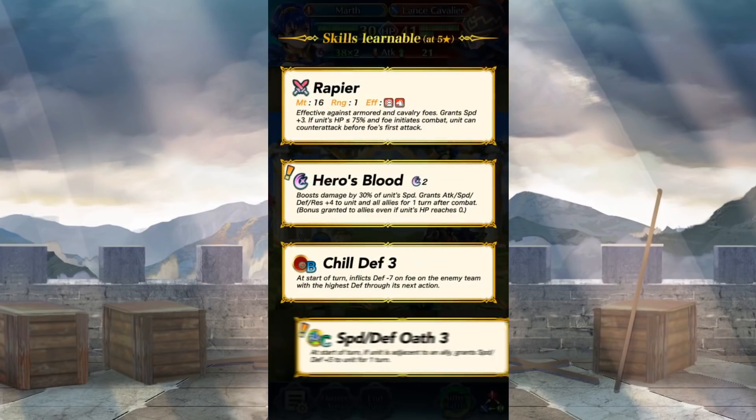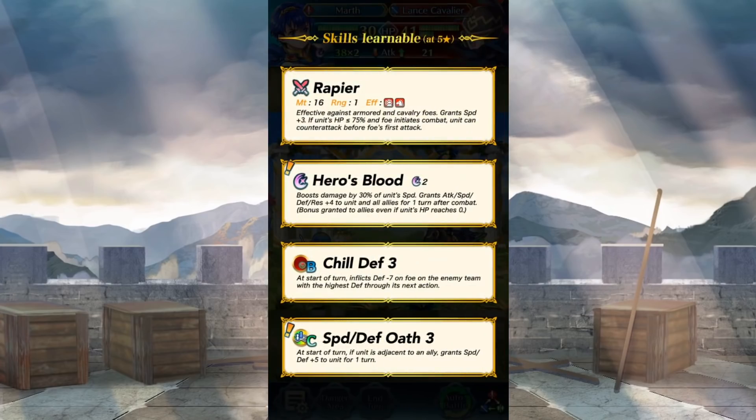Oh no! I don't like where this is going. This is gonna be a banner where everything is absolutely the cutest, but they're gonna absolutely destroy us by the end of it — they're gonna be monsters, aren't they? So, children versions of characters. Here we go, starting off with young Marth, who is a sword infantry unit.